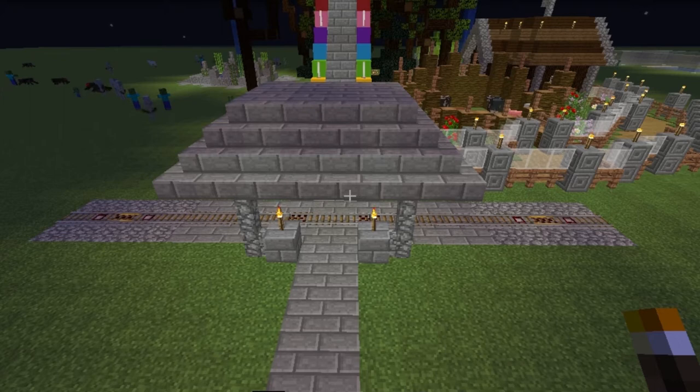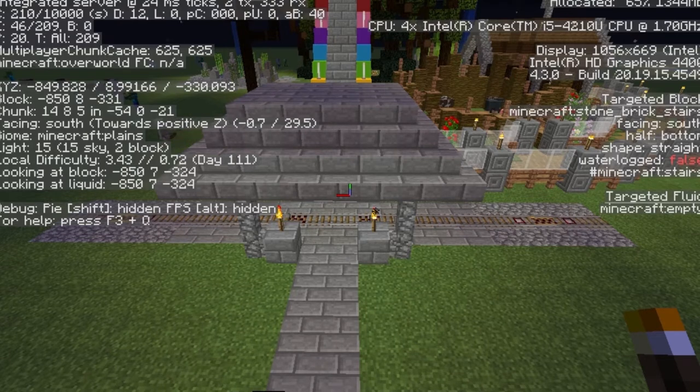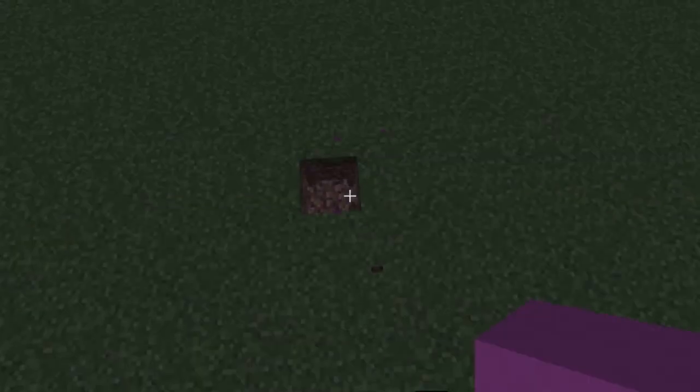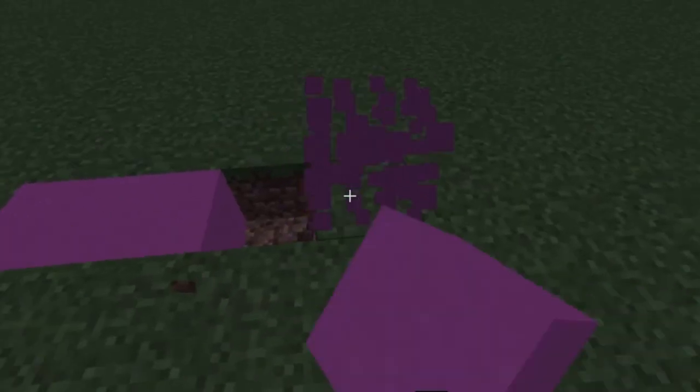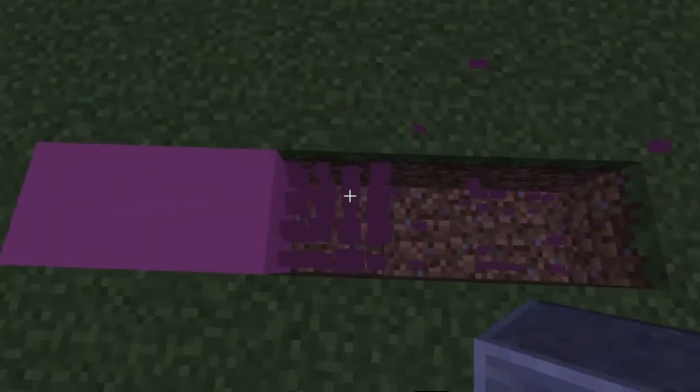I like pink and black. So now I'm going to start working on the foundation for the new mine cart station that I'm going to be building. I'm just going to be kind of flying through this — I'll speed it up.